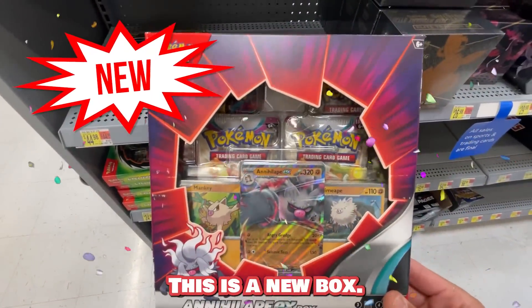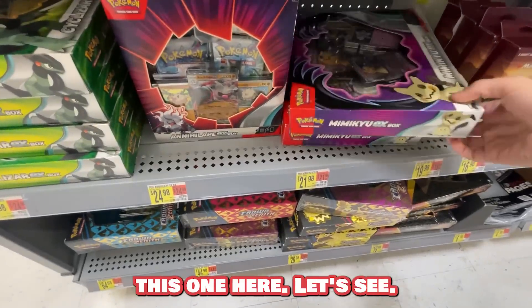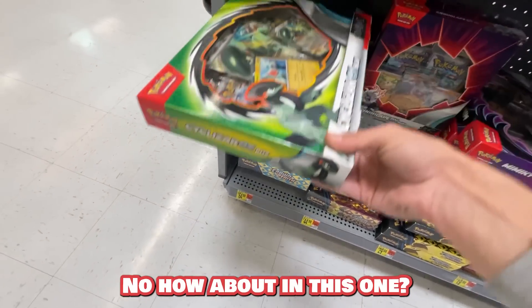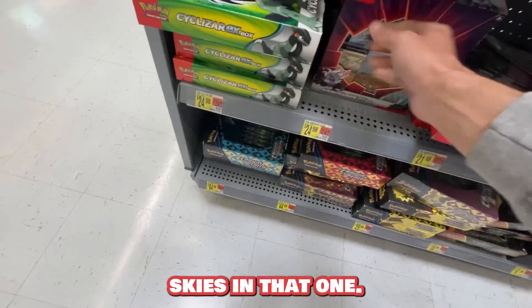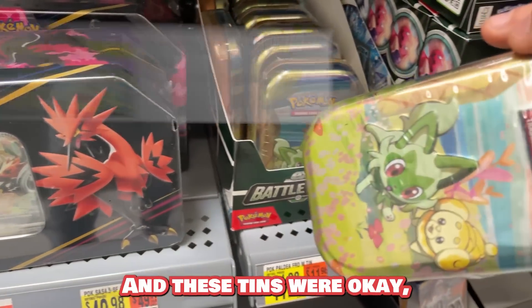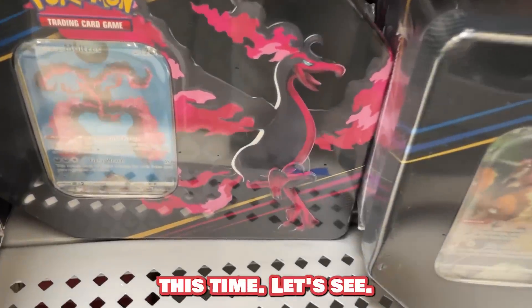What's this though? This is a new box — definitely gonna grab this one. Any Evolving Skies in here? Nope. How about in this one? Have they repacked it? No, no Evolving Skies in that one. Looks like they've got a bunch of Crown Zenith. These tins were okay, but I'm gonna skip them this time.